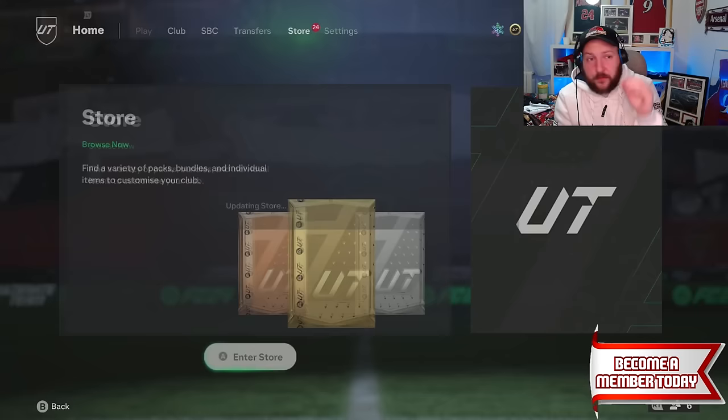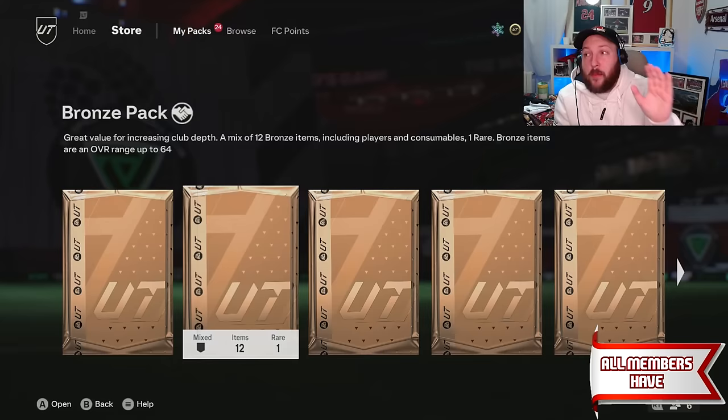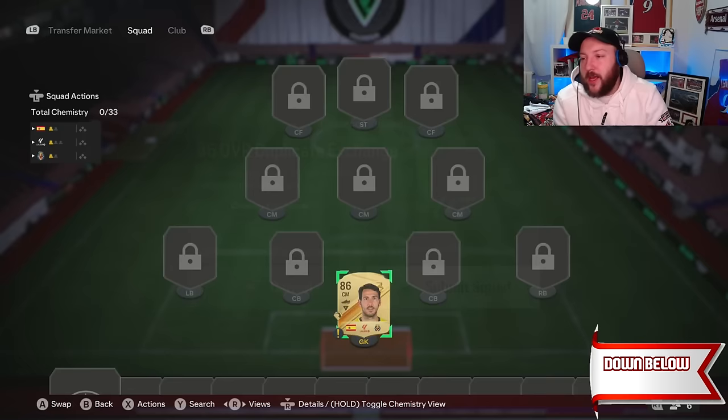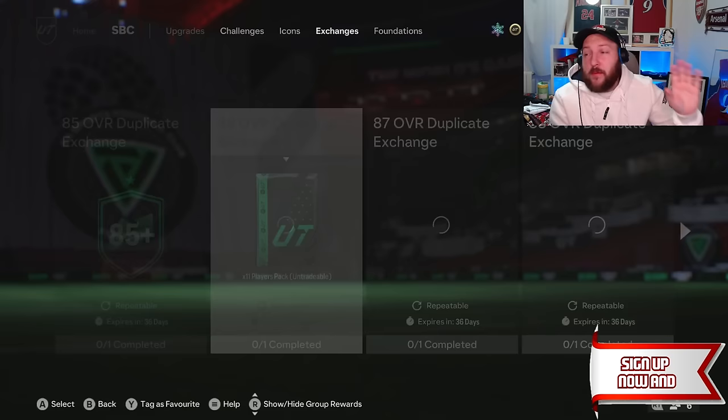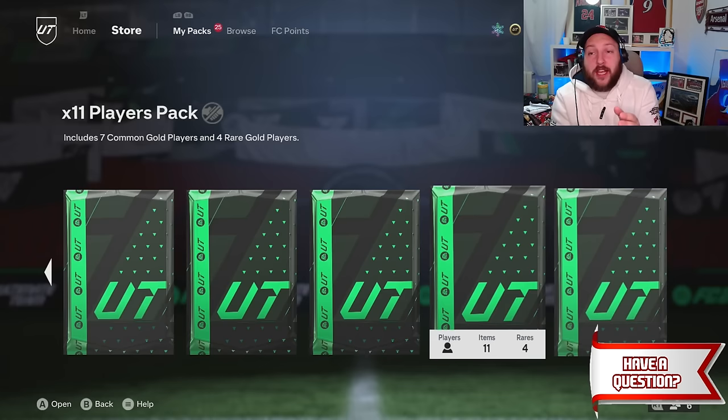This is literally it — exchanges into picks, back into exchanges, back into picks — until you get enough team of the weeks and enough 85s, 83s, and 84s. Once you've got all of those, stick them in the icon SBC and you're done. You also get packs on top of that from the icon SBC. Parejo has been put into the last one — another 22 players, another three player picks.